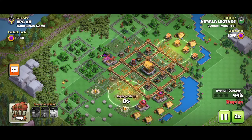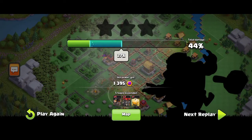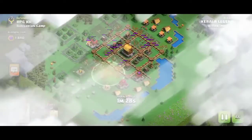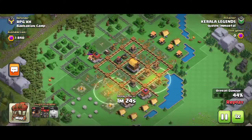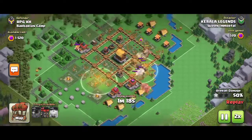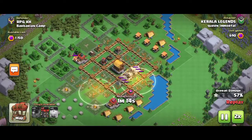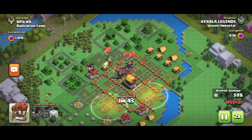Most of the air attacking defences are taken down. Let's go for the final attack. Here we need to take down the air defences — rocket balloons are faster when deployed, so take down the defences using them. After that you can go for the normal defences.